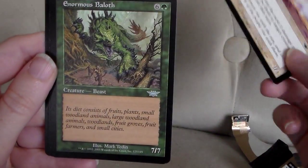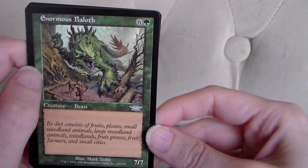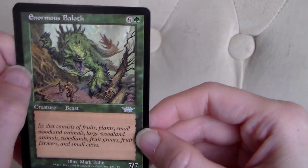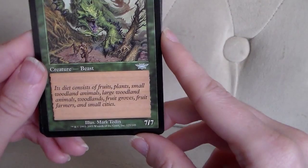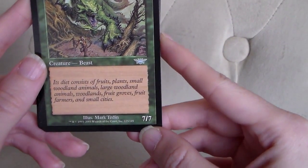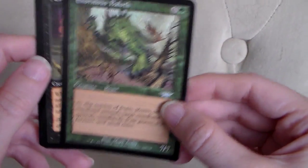Here's our first uncommon: Enormous Bailoth. This creature — Beast — costs 1 forest and 6 other mana to cast, and he's a 7-7. He's a big bad green boy.